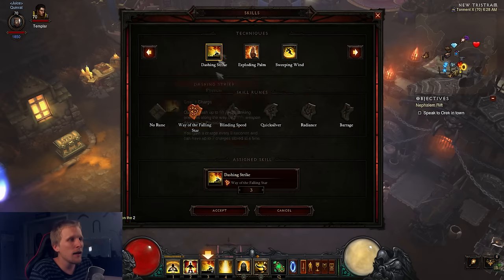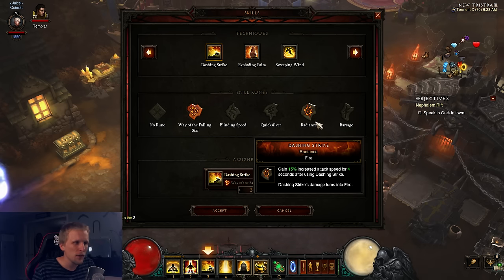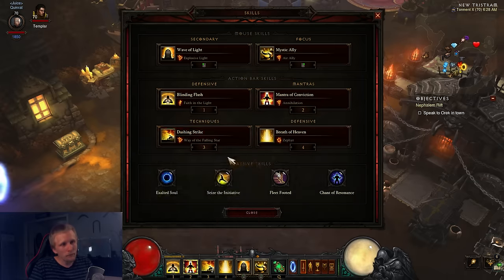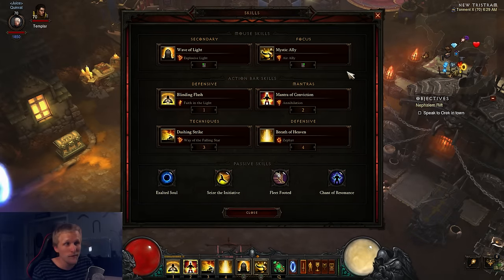We're using Dashing Strike Way of the Falling Star — there are two optimal options. Way of the Falling Star gives movement speed during Ingeom downtime to reach another elite pack. Radiance is technically better if you're always killing elite packs since it gives 15% attack speed, shortening your Dashing Strike animation so you can be more mobile and clear the rift faster. In a dream rift Radiance is better, but Way of the Falling Star is better for redundancy. Then Breath of Heaven Zephyr — when Ingeom is up you spam this for 30% movement speed for three seconds. It also works on your allies, making this amazing for group speedruns.